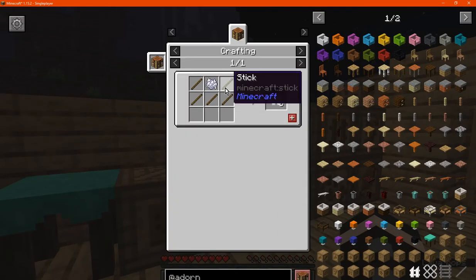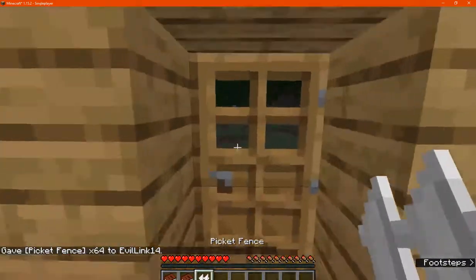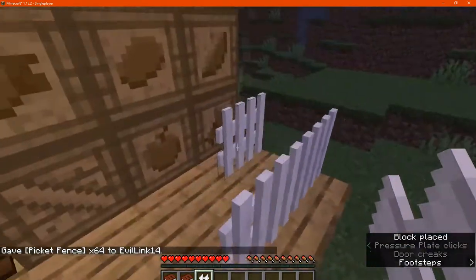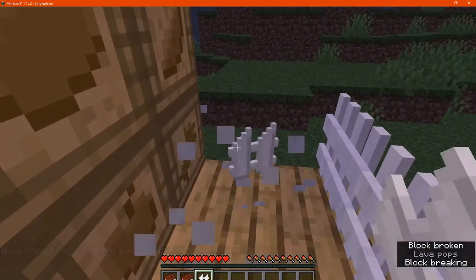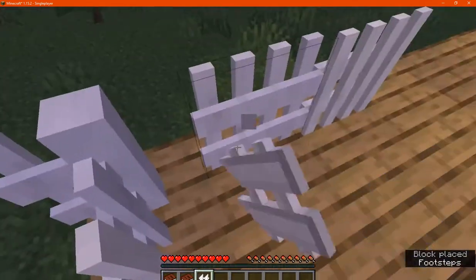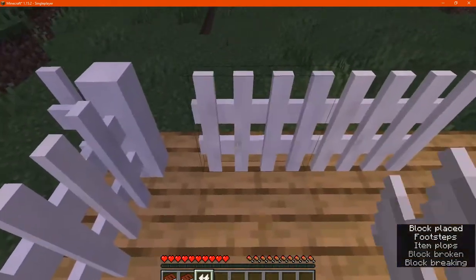We've got the picket fence which is bone meal or white dye and sticks. They may or may not connect accordingly, and depending on which side you place them it does matter.